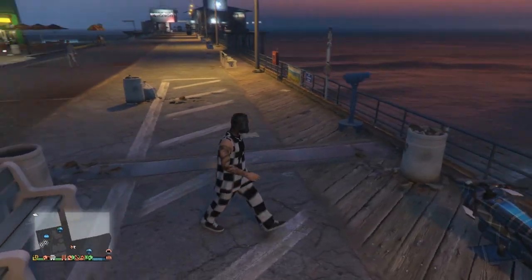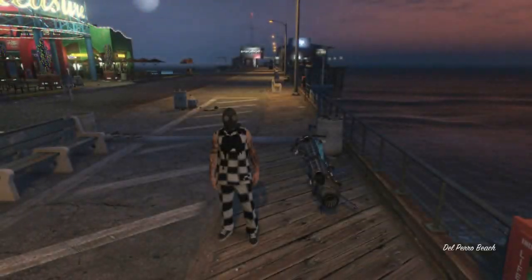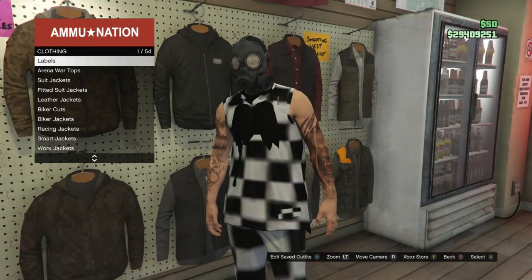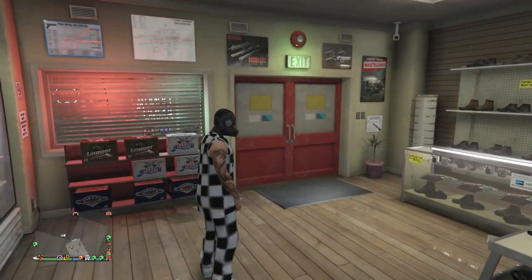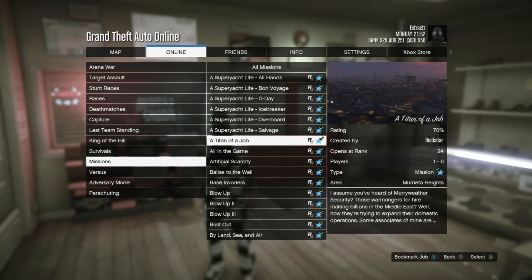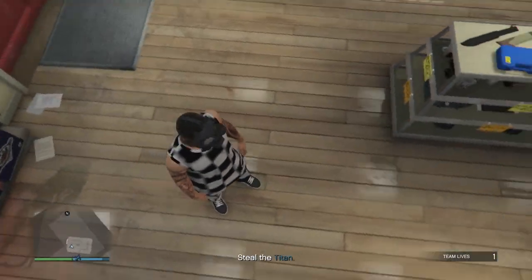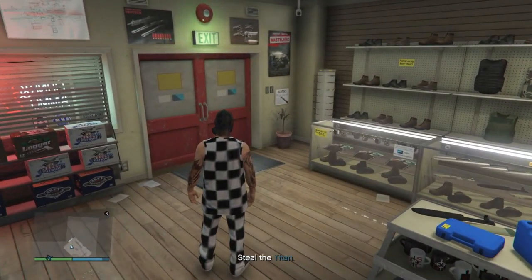At the pier telescope, run past it, hit right on the d-pad, your character's mask comes off. Pull up your interaction menu, scroll to style, scroll to outfits, and equip the checkerboard outfit you saved. Walk away from the telescope and the mask combines with your outfit. Head to the gun store, walk to the clothing section, hit edit saved outfits, and save the outfit again on the same slot. Then start up the mission A Titan of a Job: pause, online, jobs, play job, Rockstar created, missions, find A Titan of a Job.